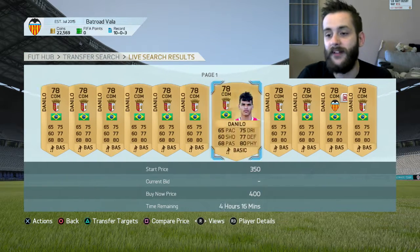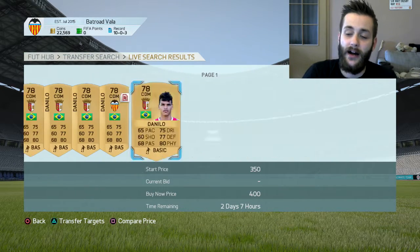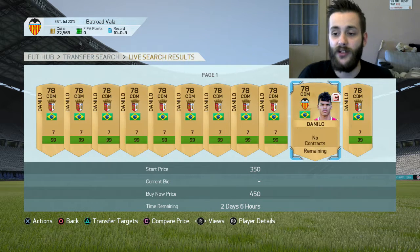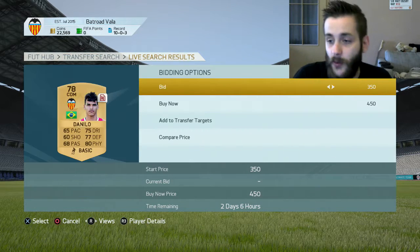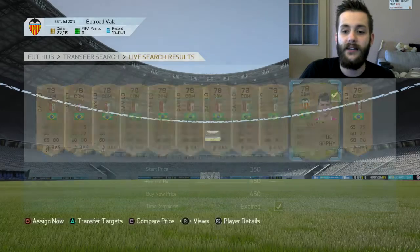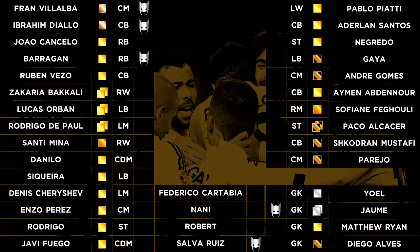Another player was the Valencia Danilo. The cheapest one without contracts was 450 coins, so I bought him. And now both of those players will get their check marks on the checklist.